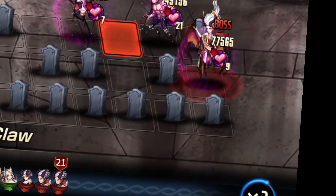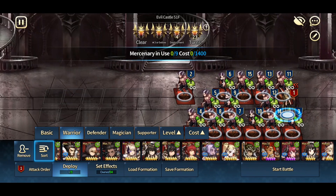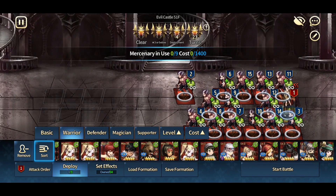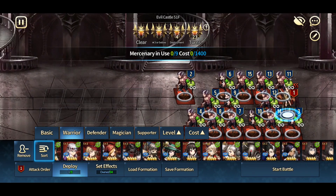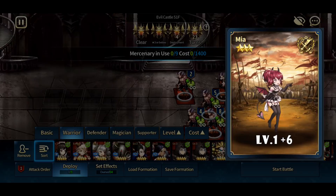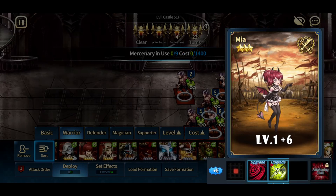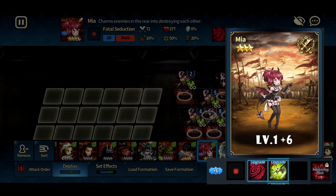For floor 51, you want to identify a three-star charmer and place the unit to charm the second attacker. That three-star unit is none other than Miya. Miya has to be plus 6 to get the 6-turn charm instead of 4 turns. But like most units in this tutorial, you can leave her at level 1.